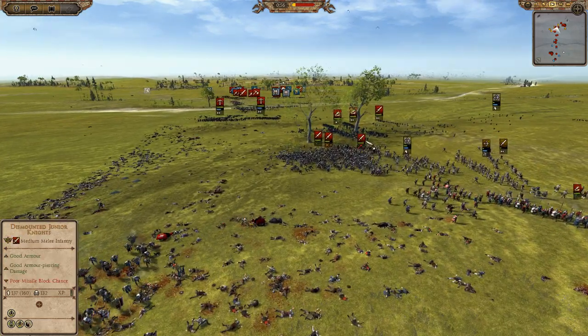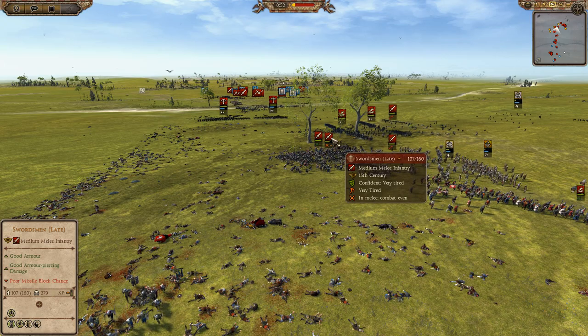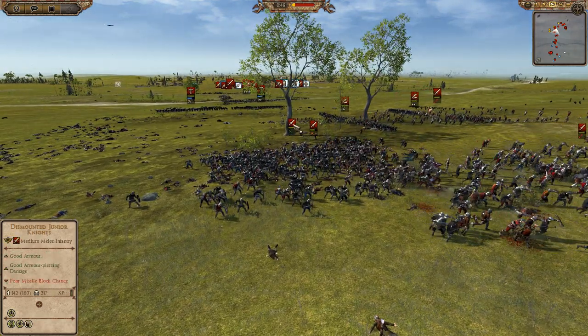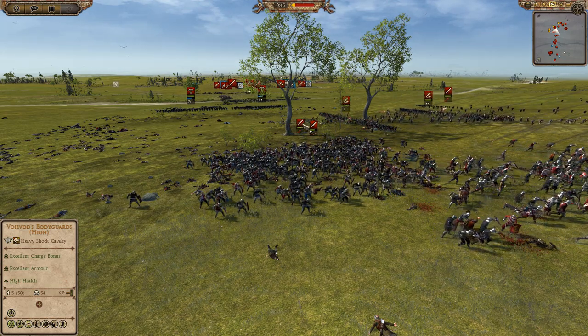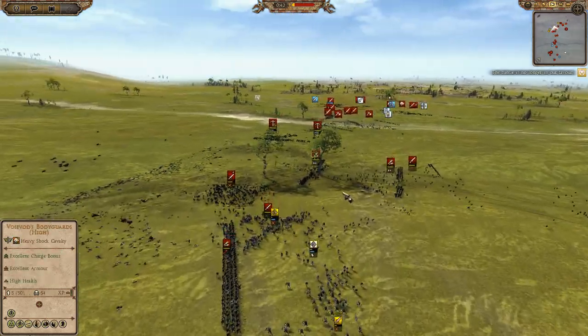114 kills for those Dismounted Knights, 133 — 279 for this unit of swordsmen for Hungary, and 217 for this unit of Dismounted Junior Knights for Poland. Wow.